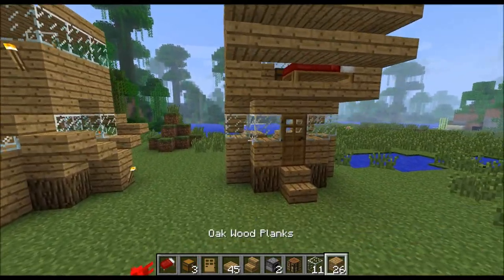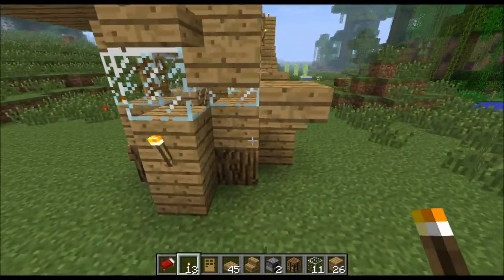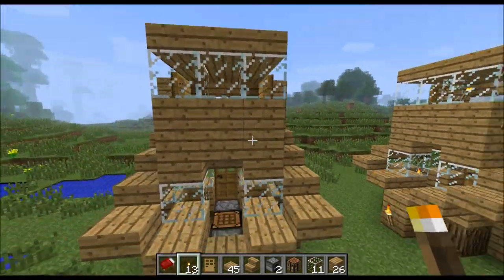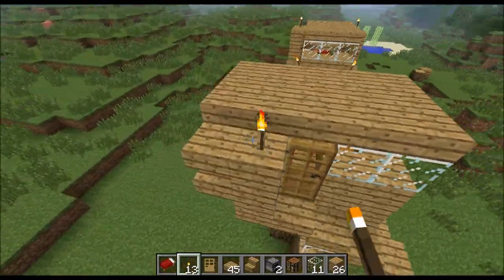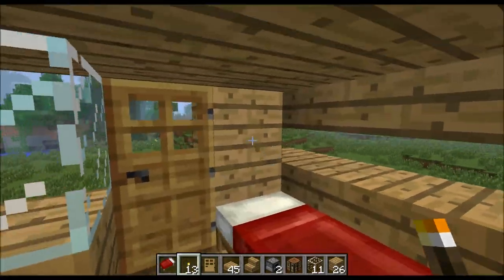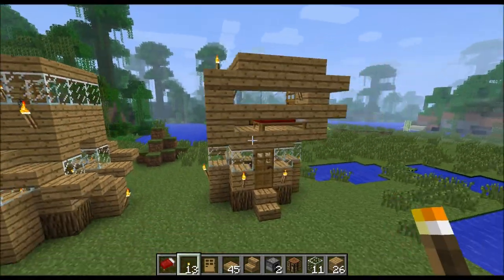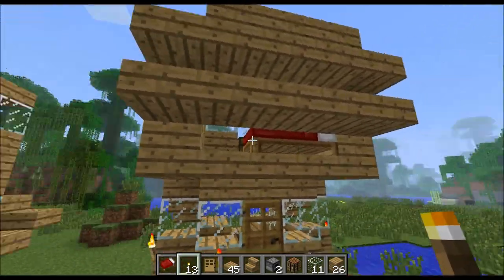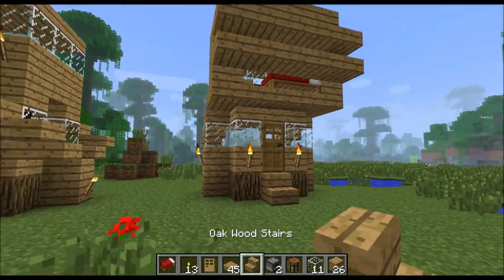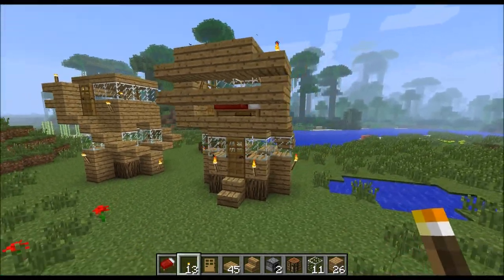So that's basically the little hut. Now to light it up: two torches there, one on each side. One at the bottom here, one there, one there on the inside. Torch there, torch there — now you've got the outside and inside lit up pretty well. You can put more torches wherever you want.